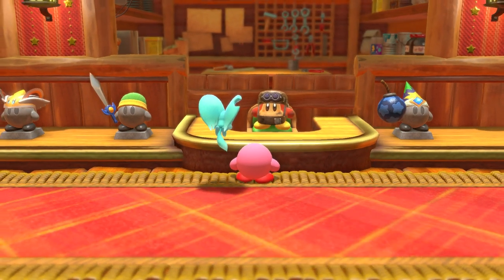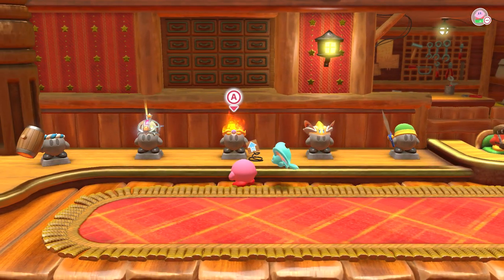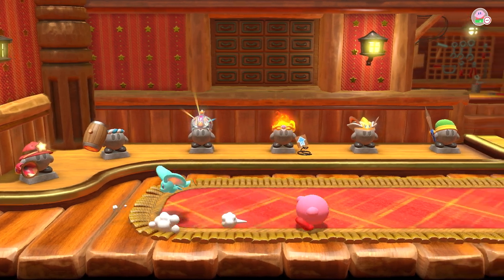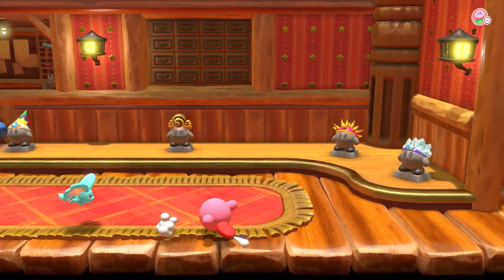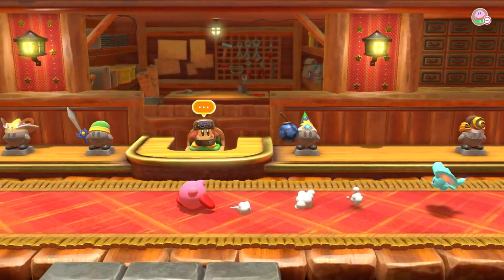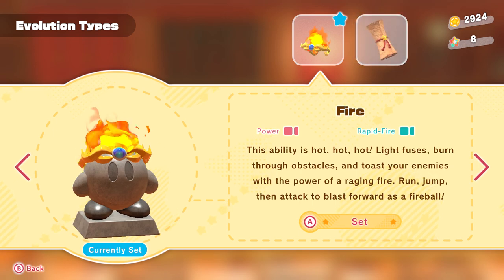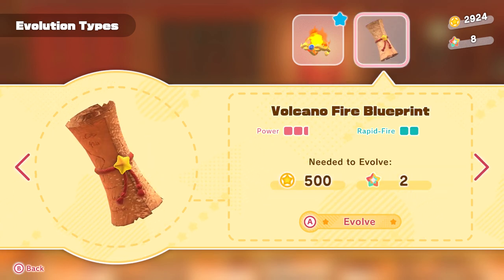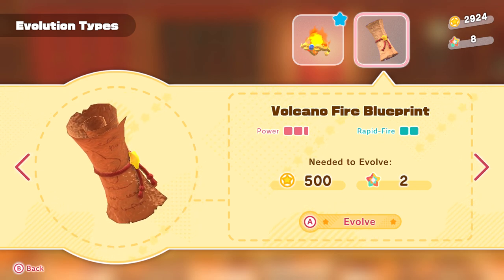All right, let's look at this guy here. I'll give out some important tips. We got the fire — I don't think I saw anything else down there, just the fire. I actually honestly want to evolve the hammer. Look at that power — that's actually not bad, that's good.